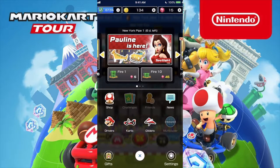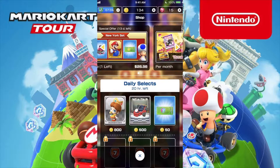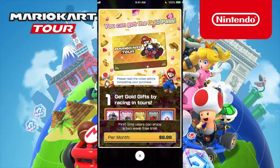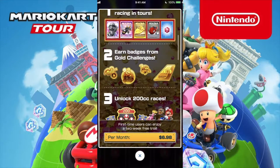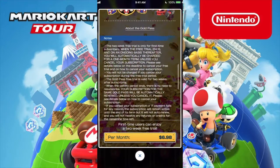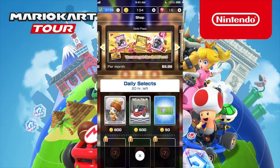Let's take a look at the shop first. As you can tell, they do have special offers as usual for mobile games. Then there's a pass — you can pay a monthly subscription. You get extra benefits as usual. They'll show you the stuff you can actually get: Badges from Gold Challenges, Unlock 200cc Races. That's kind of a bummer if you are the kind that plays mobile games for free.